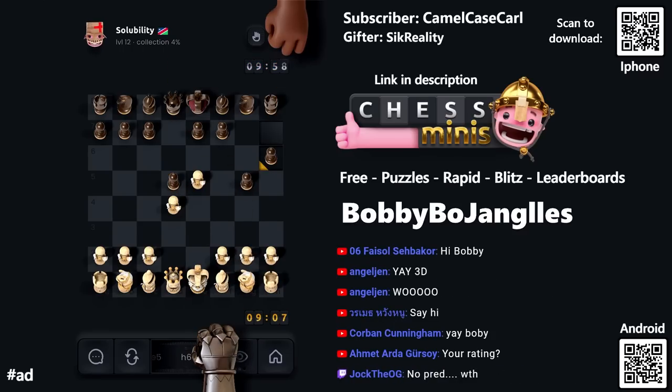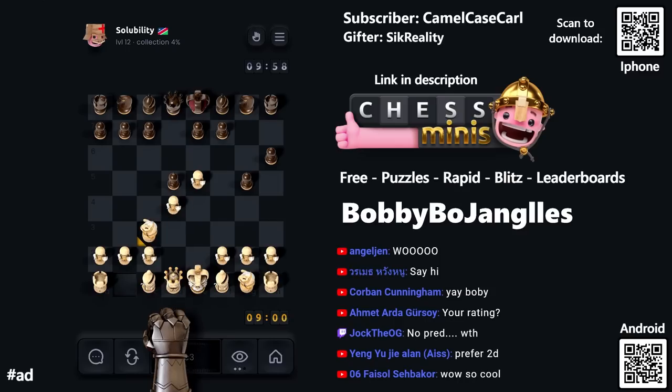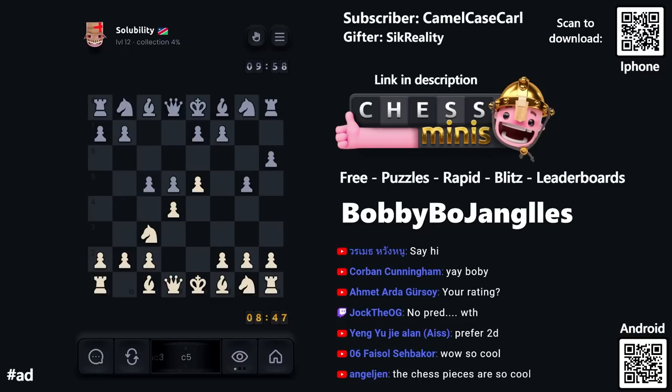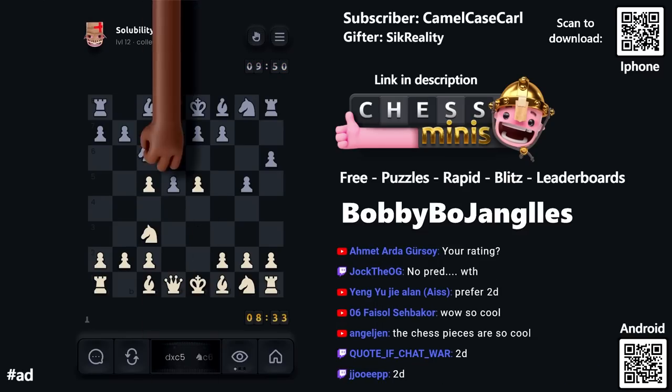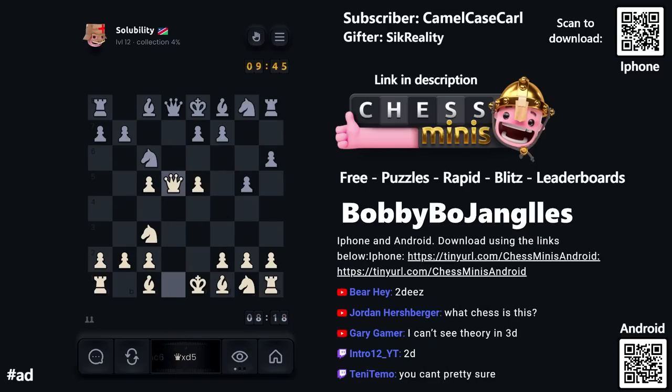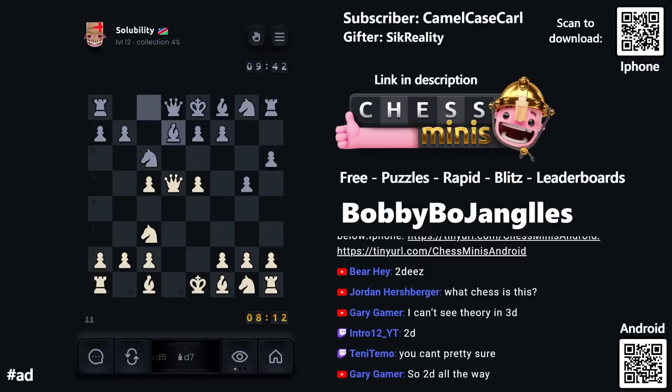We have an interesting opening here. I'm just going to take the center — play a solid center. This is 3D mode, I have a cool chess set on, but I'm going to switch to 2D mode. I prefer 2D. We're playing 10 minutes now, we played 15 minutes before. Oh, this looks like a free pawn — is that two free pawns? That's a good start. They didn't take — I thought if they traded queens that would have been interesting. Let's get the knight out to defend the pawn on e5.